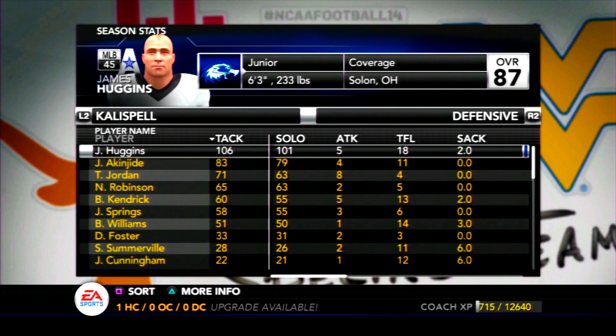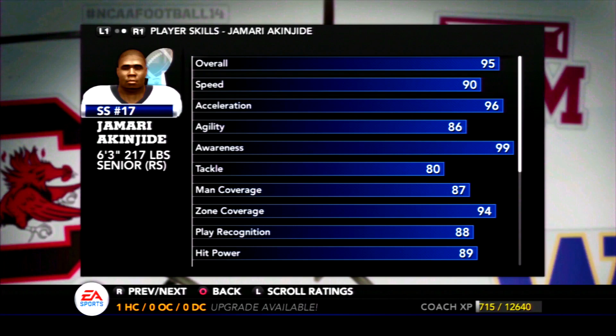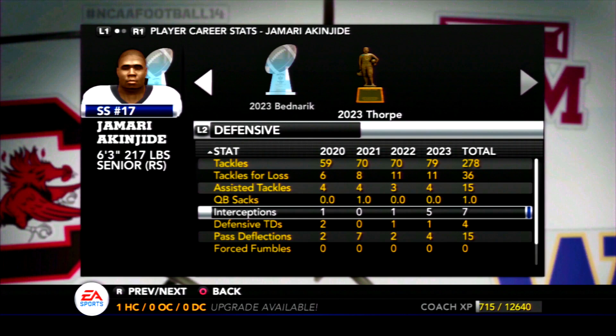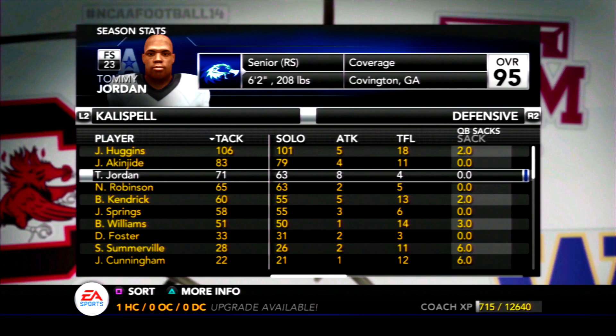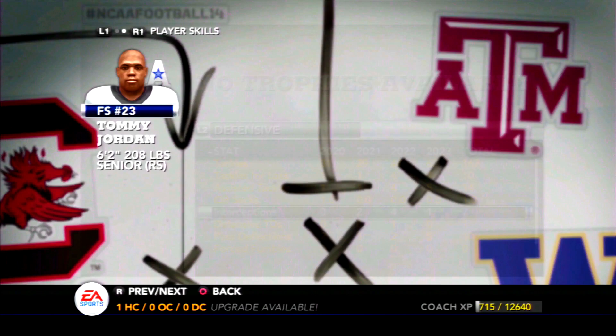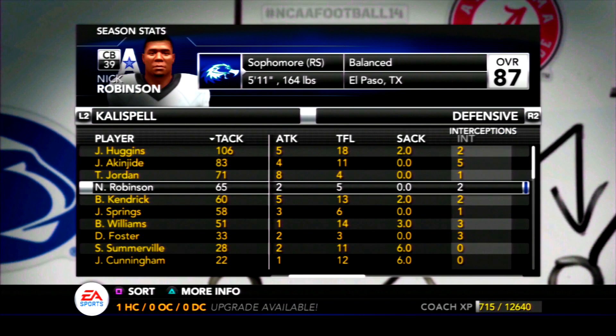Jamari Akinjide is one of the best players we are going to lose after he graduates and probably gets drafted. He had a really good senior season — always fun to watch him come down and run defense to make stops. He finally got the interceptions going this year with five total, finishing with seven in his career and four touchdowns overall. We're losing both of our starting safeties as Tommy Jordan also graduates. Always fun to have safeties who can cover a lot of ground — it lets me switch up my defensive play calling quite a bit knowing I have someone with his range.